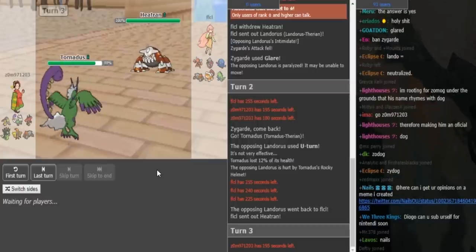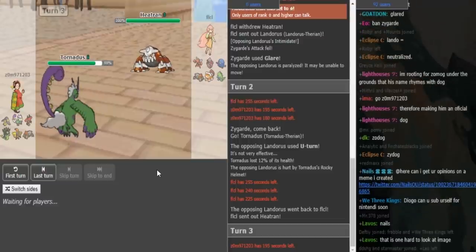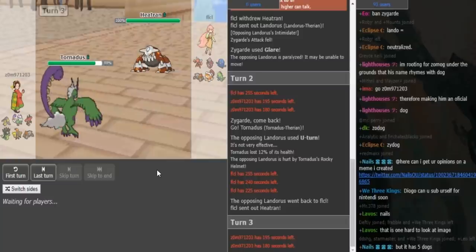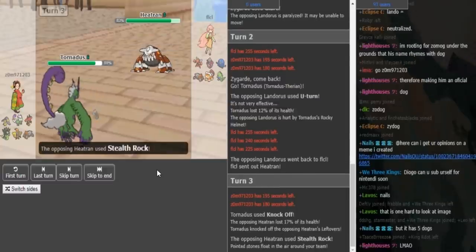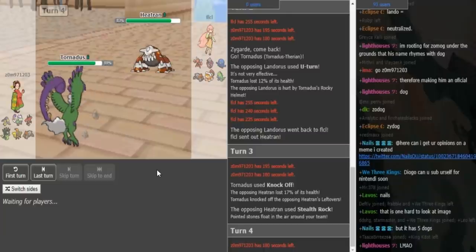Zomok has two options. He can either U-turn out into Zygarde, or he can Knockoff the Heatran's leftovers. These don't really carry Super Power — it's Knockoff, U-turn, Defog, Hurricane. So I assume you're just going to see the Rocks go up from FLCL. Knocking off the lefties is a fine play, and as he does make that play, Rocks go up, and now Zomok can U-turn out into Zygarde.